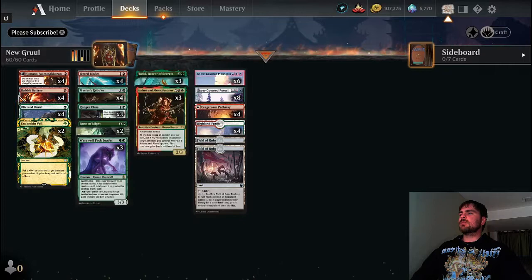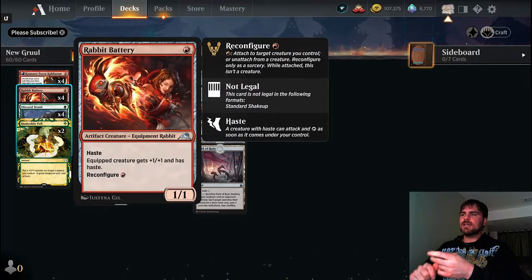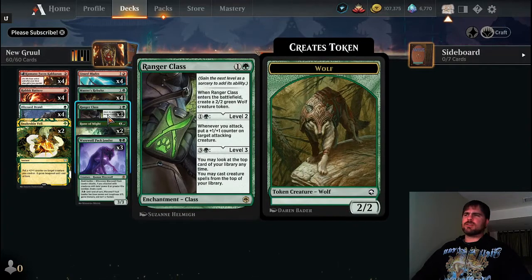Blizzard Brawl already talked about. Rabbit Battery is another equipment creature from the new set — a one-mana one-one with haste, which is always really good. For one red mana we can equip it and it gives plus one plus one and haste to the equipped creature. I love that it gives plus one plus one. So as long as this creature is not modified, it's giving its power and toughness boost to the equipped creature plus haste — it's not just giving haste, which I really like. They would definitely have to make it a common if all it did was give haste.